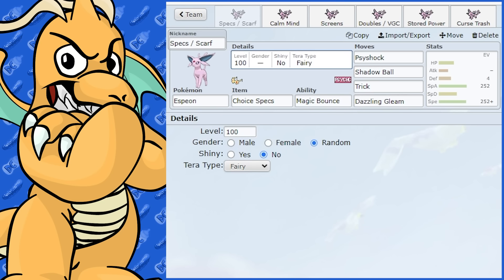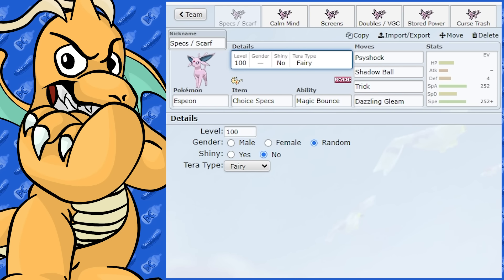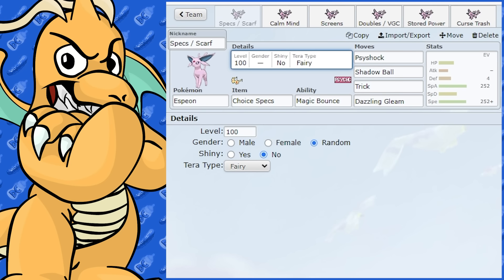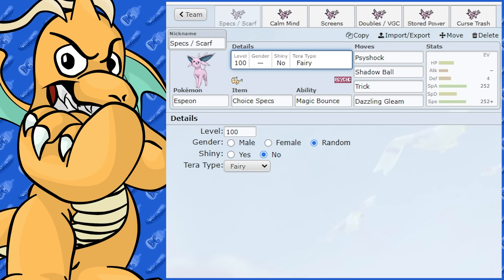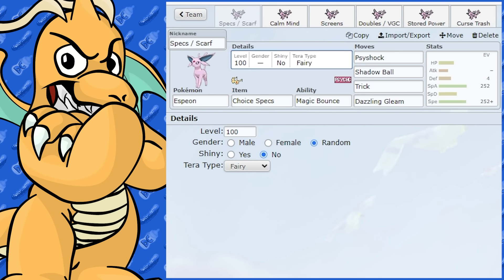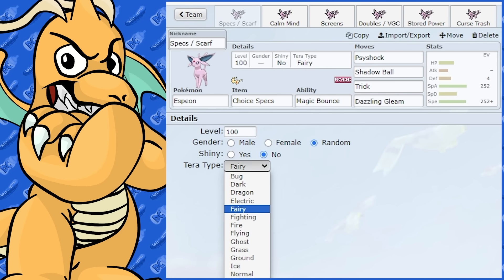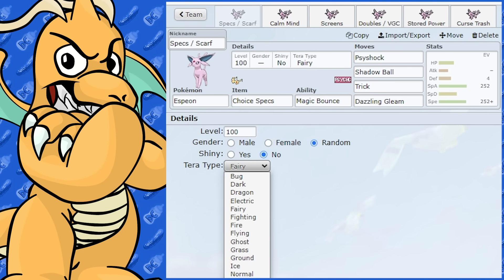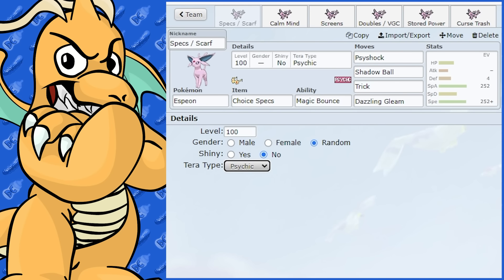I would probably go Tera Fairy as well. I quite like that because it gets you around Dark-type moves aimed at you, making them not very effective and giving you a pretty good advantage. That's probably the best Tera type for Espeon. You could also use Tera Psychic if you want more power out of Psyshock or Psychic.